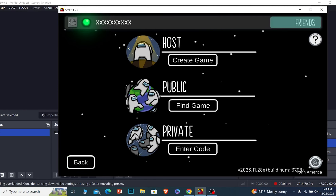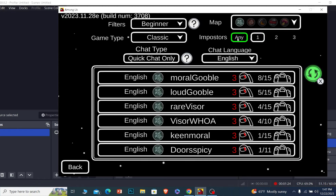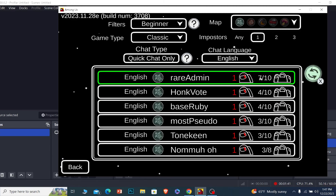If you want to join a public game and keep your chances of being an imposter low, click on Find Game. On Find Game, make sure it says only one imposter. Once you select one, click on it — it's going to show you all games where there's only going to be one imposter. Choose the game with the most amount of people.